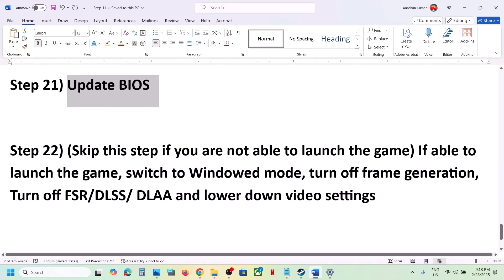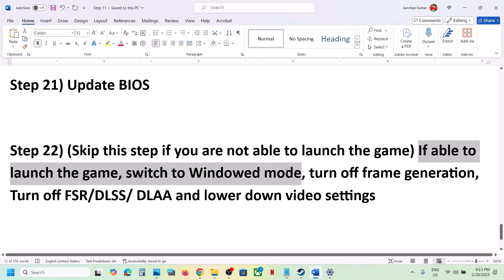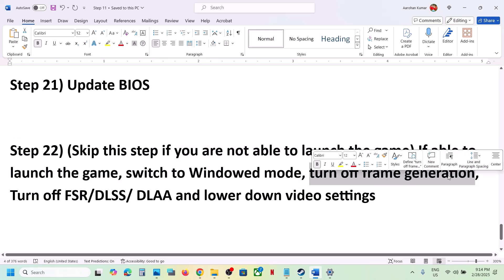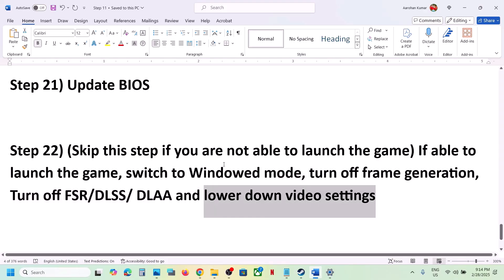You can skip this step if you can't launch the game, but if you can launch it, switch to Windowed mode and turn off Frame Generation — this has worked for many players. You can also turn off upscaling and DLSS, and lower the video settings to Medium.